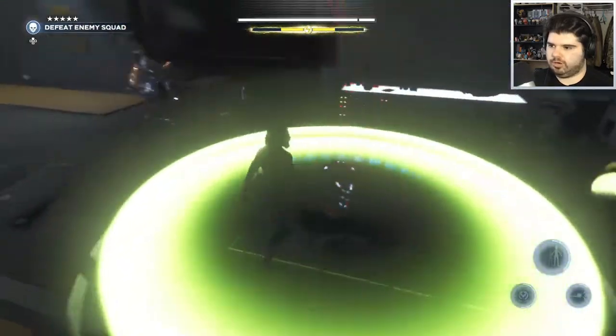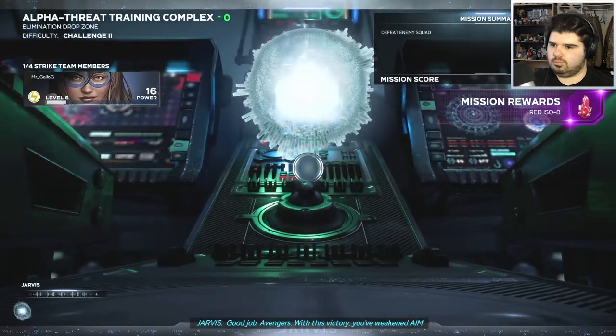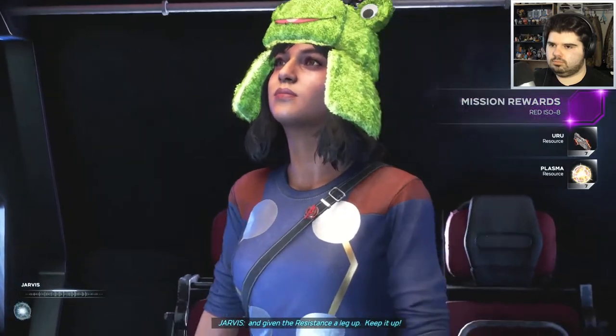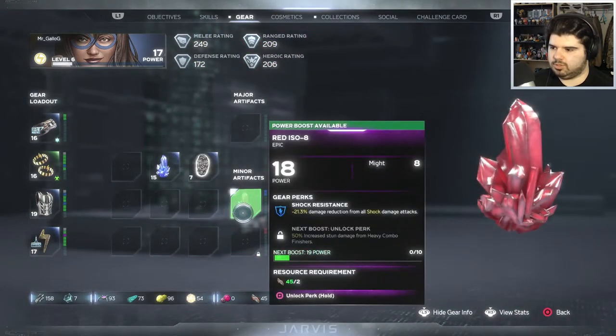Stark, I've got you buddy! We did it — level 6. 'Good job Avengers — we weakened AIM and given the resistance a leg up, keep it up.' Level 18! Couple more levels and I'm good to go. This brings up your power level too.